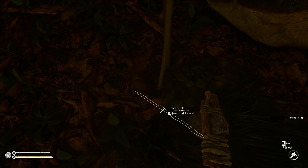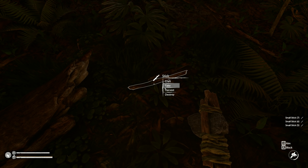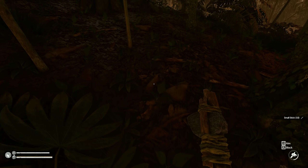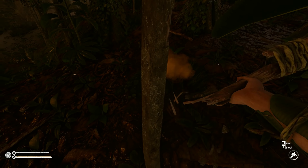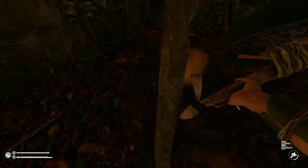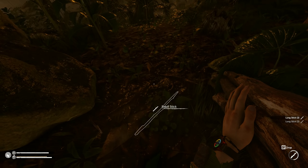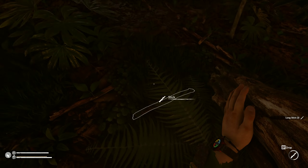I need to defend the base against the attackers — the natives. In order to do that, we need to get as many sticks as possible. There are quite a lot of them in this area, and I'll probably need a lot of long sticks too, so let's cut some of them. Okay, I should have four longs now. Where the hell is the other one? Of course it freaking dropped somewhere.